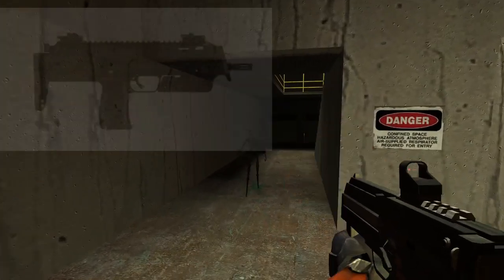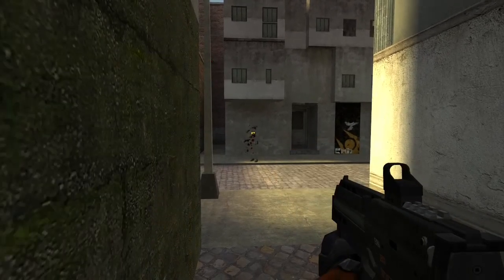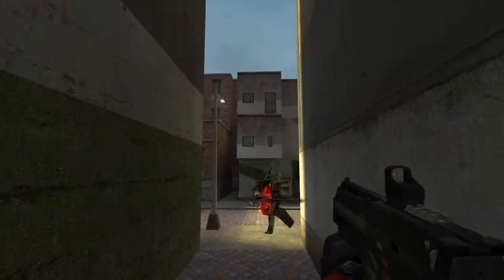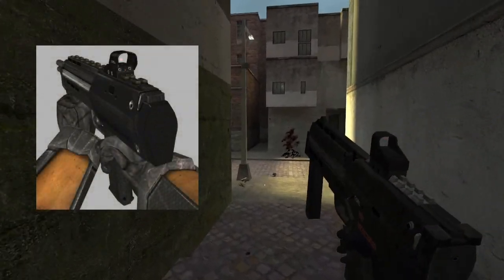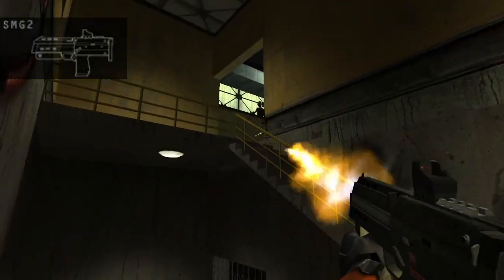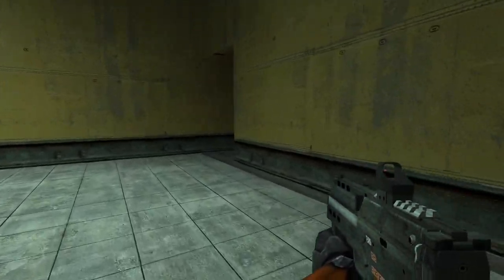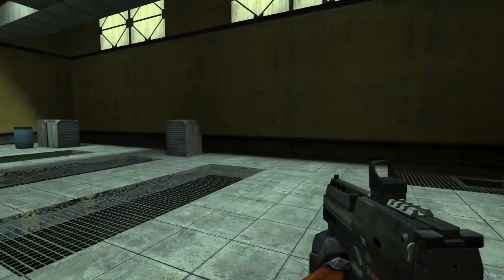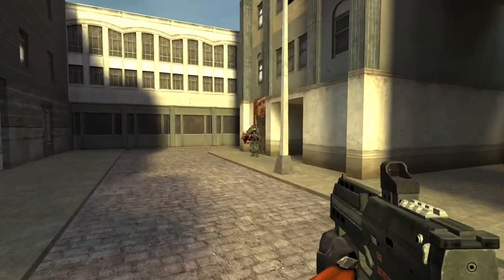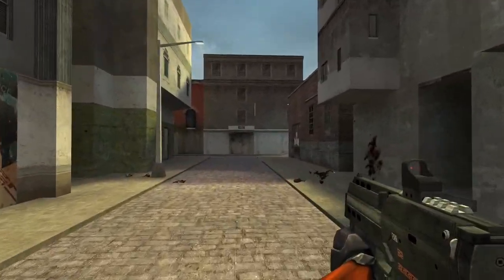Continuing from the SMG-1, the SMG-2 was the MP7 that remained in the retail game. It's only featured here because the original early model was different from the retail one. When the leak happened in 2003, the SMG-2 had the same retail model we all know, but judging from the HUD texture leaks, the weapon was supposed to look different. The weapon on screen is a fan-made recreation of the SMG-2 from the earlier stages of development. This weapon got modified into the retail version and the rest is history.